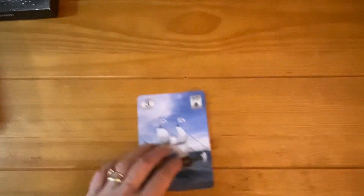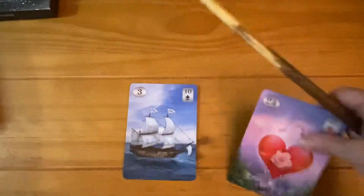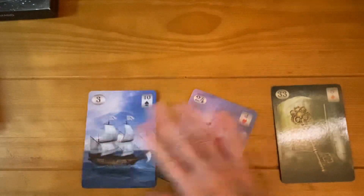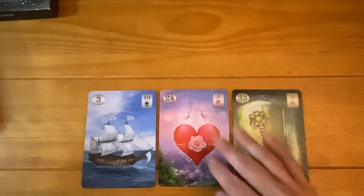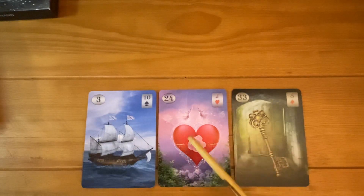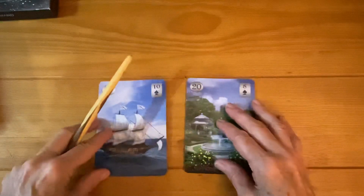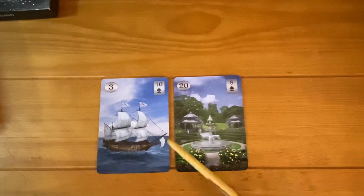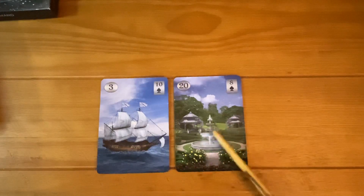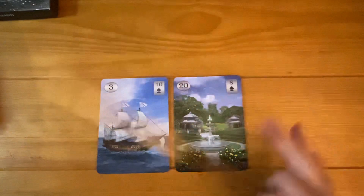The Ship faces the next step on the journey, or what you should be paying attention to. It tells you what lies ahead or what actions or thoughts will serve you well. If the Ship were facing the Heart and the Key, the next step on this person's journey will be an important romance, or they should open their heart. What if the Ship is facing the Garden? The next step on your journey will be to go to a party, to socialize, to network, or to expand your world.